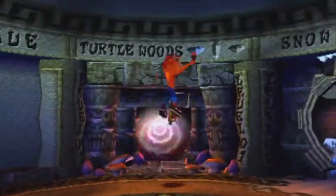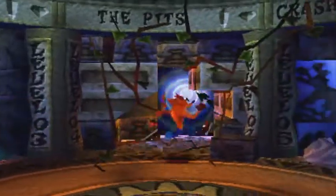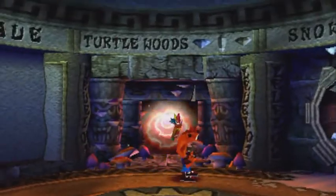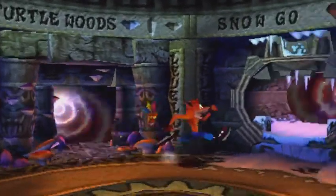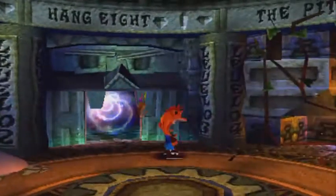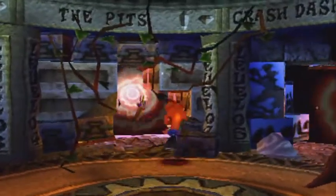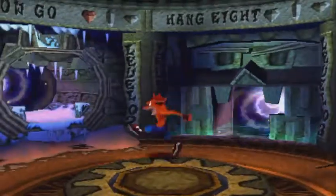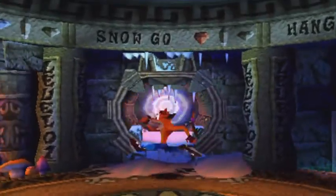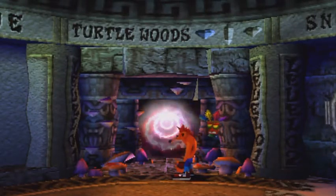So you pretty much just have to find these crystals. There are warp rooms and there's five levels each warp room. Every level has a crystal and a clear gem. The clear gem would be on the right side, right above Crash's head. Certain levels have second gems. Some of them have colored gems, which you have to do special things to get. Let's get started with Turtle Woods.